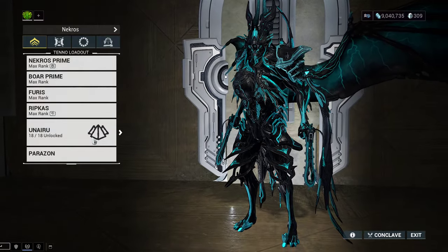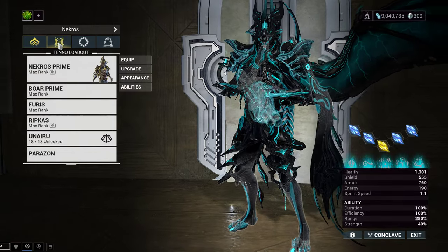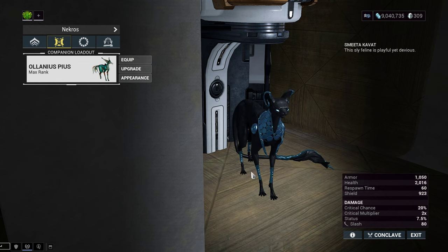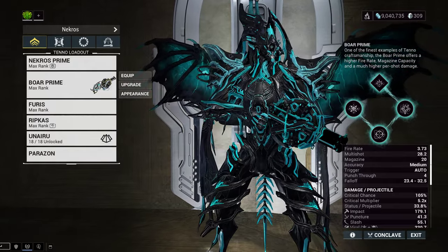We're using Naramon as a focus school just for more armor. And for the pet: Smeeta Kavat — there's really no other option for Nekros. If you're playing Nekros, you should have Smeeta Kavat. The whole purpose of using Nekros is extra loot, and Smeeta Kavat gives extra loot. On the second Nekros build it's very energy hungry so maybe you could use Death Cube for energy generation, but even then I'd probably still say Smeeta Kavat.